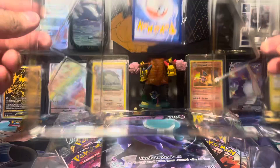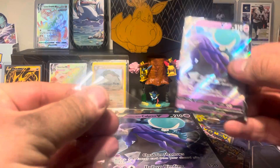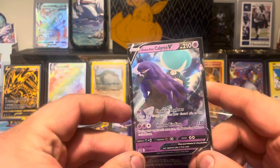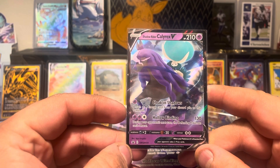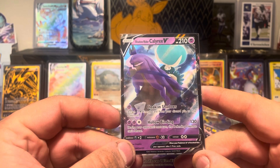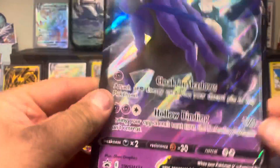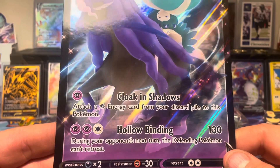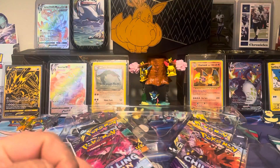Let's get right into this promo, take a look at it, get a sleeve on it — typical things you'll see on the channel. There's our Shadow Rider Calyrex V. It's the promo card, and he's got that Hollow Binding for $1.30, pretty similar to the Ice Rider, which I believe also has an Attack for $1.30. Then we've got Cloak in Shadows — attach a Psychic Energy from your discard pile to this Pokémon. That's a nice little addition for the game.